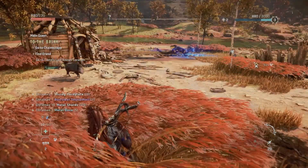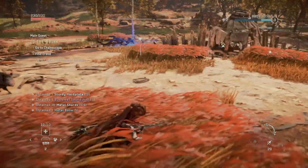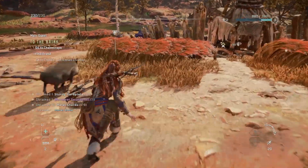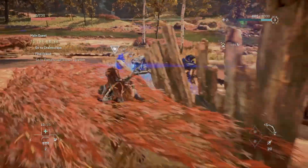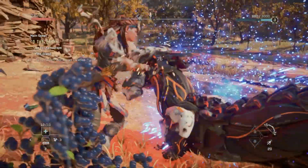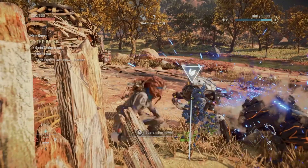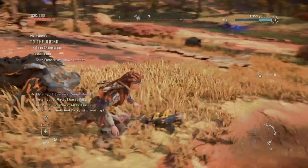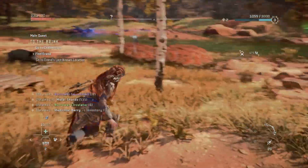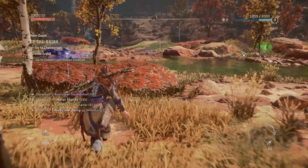One thing to note is that, whilst the name of the attack might suggest that it's silent, it certainly can still give your position away. Which is why it's vital to make sure that the mob you're attacking is not too close by to another. As if it is, then it will hear you and suddenly all hell will break loose. That being said, if this does happen you will still be able to use Silent Strikes, but the window of opportunity you have to perform one will significantly decrease.